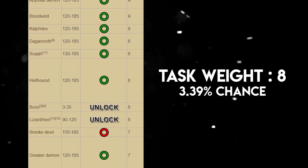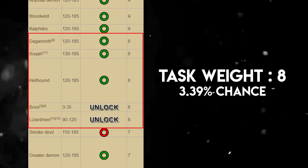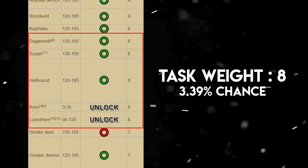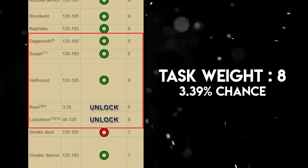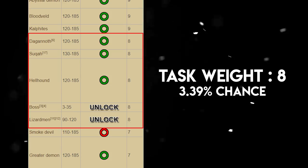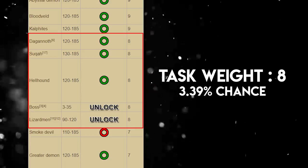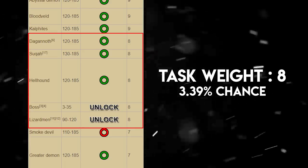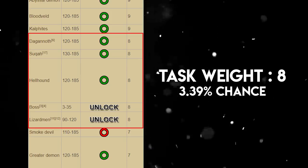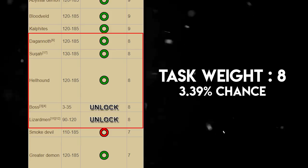Tasks with a weight of 8 have a 3.39% chance of being assigned. Dagannoth can be killed very efficiently underneath the Lighthouse, accessed after Horror from the Deep — it's multi-combat and you can set up a cannon. Suqahs can also be cannoned on Lunar Isle after the Lunar Diplomacy quest, making it a very fast task.